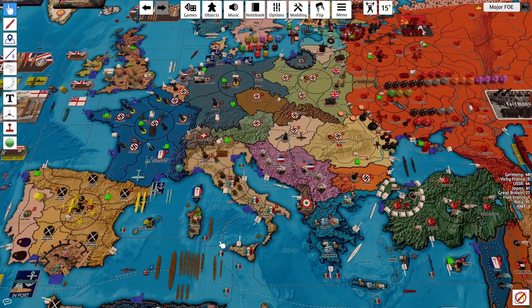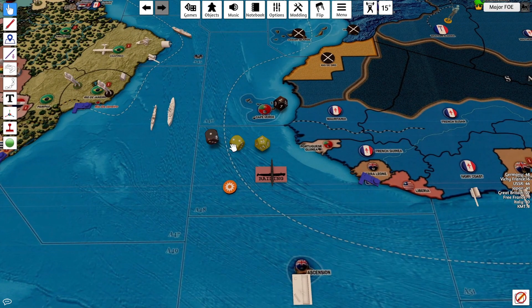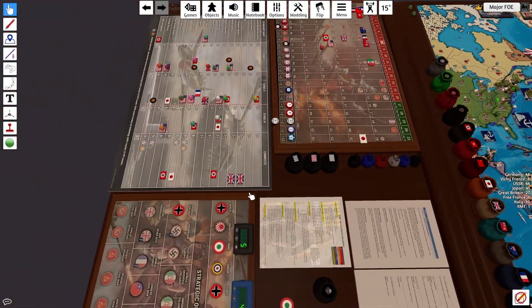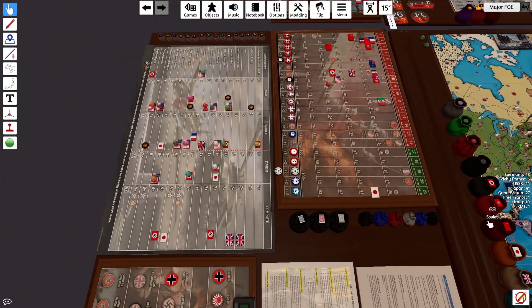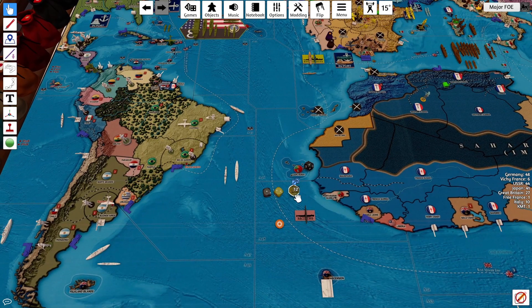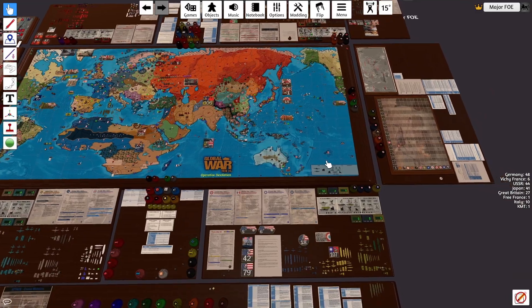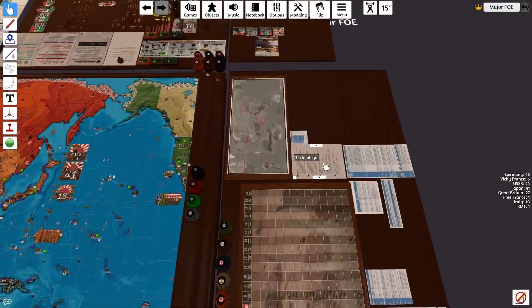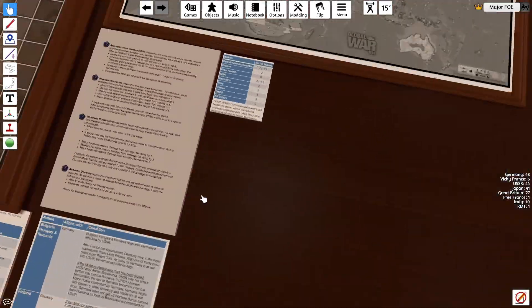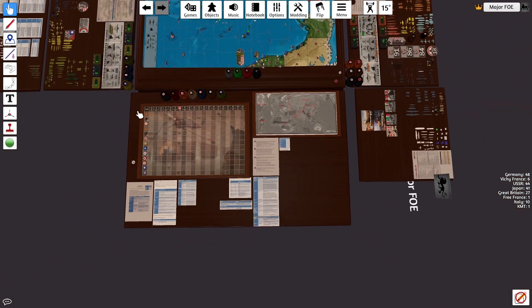Let's start with Nightmares in the Water. We have the Black Sea — Germany is at a plus 2, but the British tech program is amazing, so they're at plus 3. So we're technically at minus 1, also on a 1 or 2. Quite sure it's 1 or 2. Defensive roll at 2 or less.